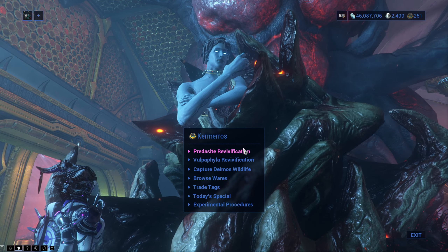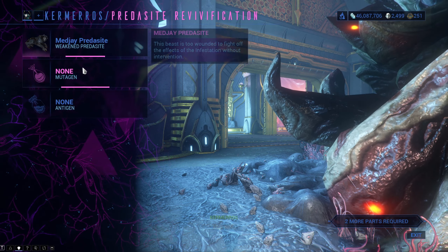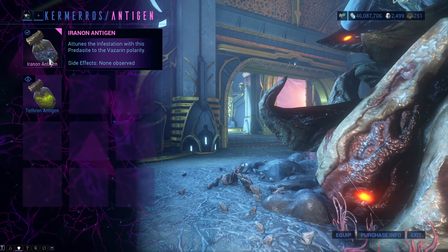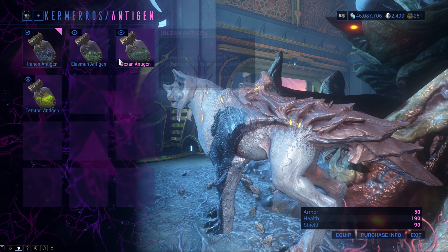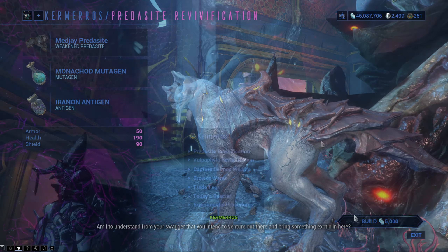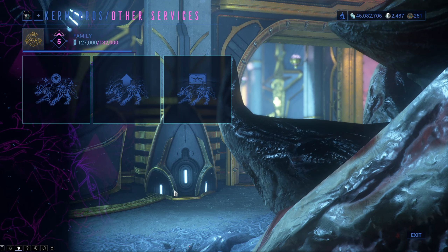When you are there, choose the Predacite Revification option and select the ingredients for your Predacite Revification process. The Mutagen and Antigen change your Predacite's looks and stats, so be sure to check the wiki if you cannot decide which to choose. When you are done you can press equip and then build — and you have a Predacite, though this is not the final version of it.